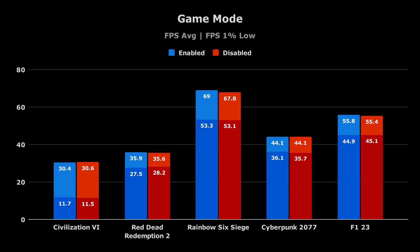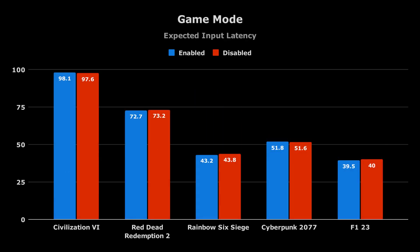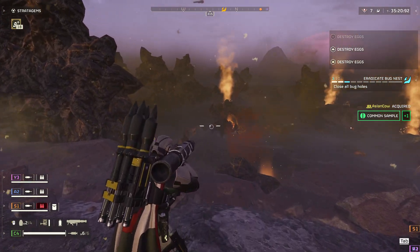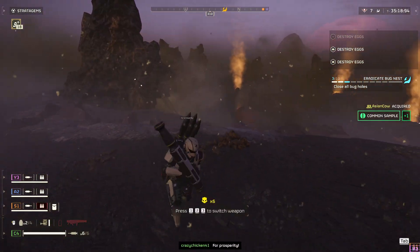Next let's take a look at Windows Game Mode. For every game tested except Civilization VI, having game mode enabled resulted in slightly better average FPS and about the same 1% lows. Enabling game mode also seems to result in lower input lag. However, the differences we're seeing here average to about 0.5% for both FPS and input latency, so it's not a huge game changer. Nevertheless, I'd recommend keeping game mode enabled since it does seem to be better, even if only slightly.